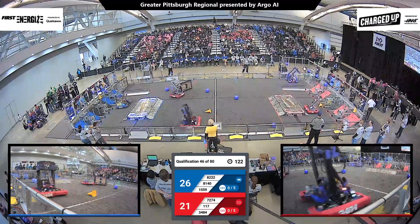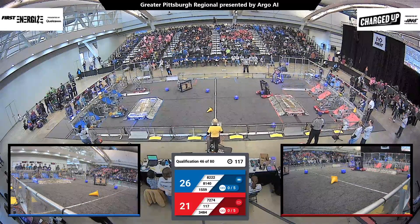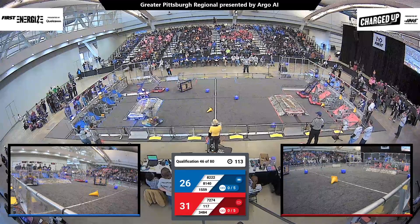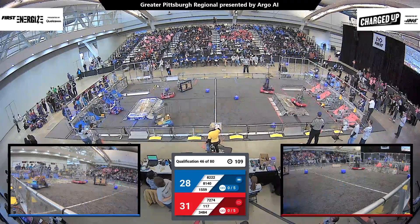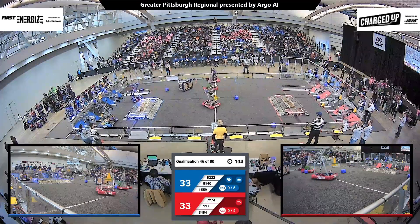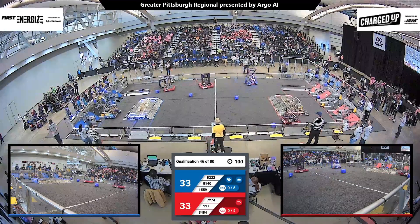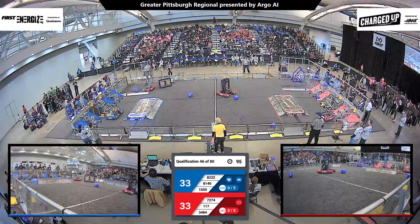So the Blue Alliance is down a robot, and not only are they down a robot, that robot now becomes an obstacle for them to navigate around. 72-74 tries to maneuver around the fallen robot. 34-84 runs into it as well. Now 117 — they're all working, trying to move the robot out of the way of their loading station.